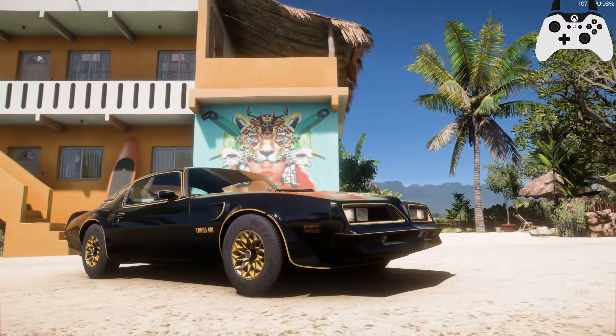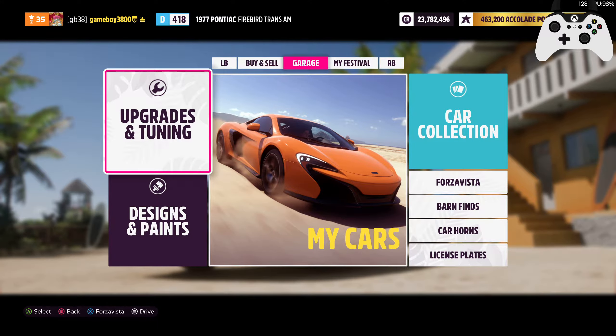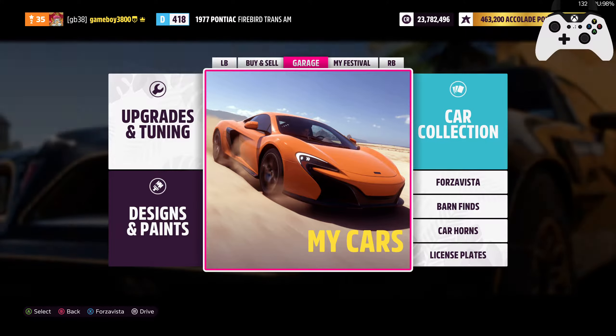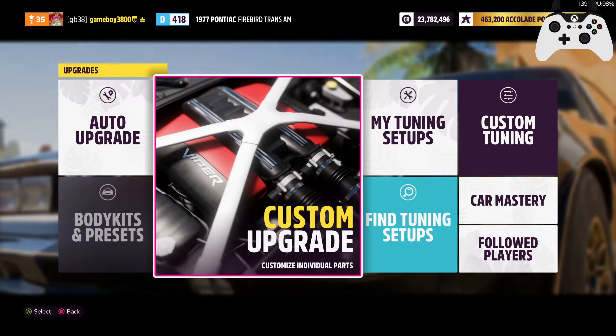Last time out, the Dodge Charger showed us how it's done and got to the top of the leaderboard, beating the Buick GSX that had a good run staying at the top for quite a few episodes. Today though, we got something different — the Pontiac Firebird will have a go.